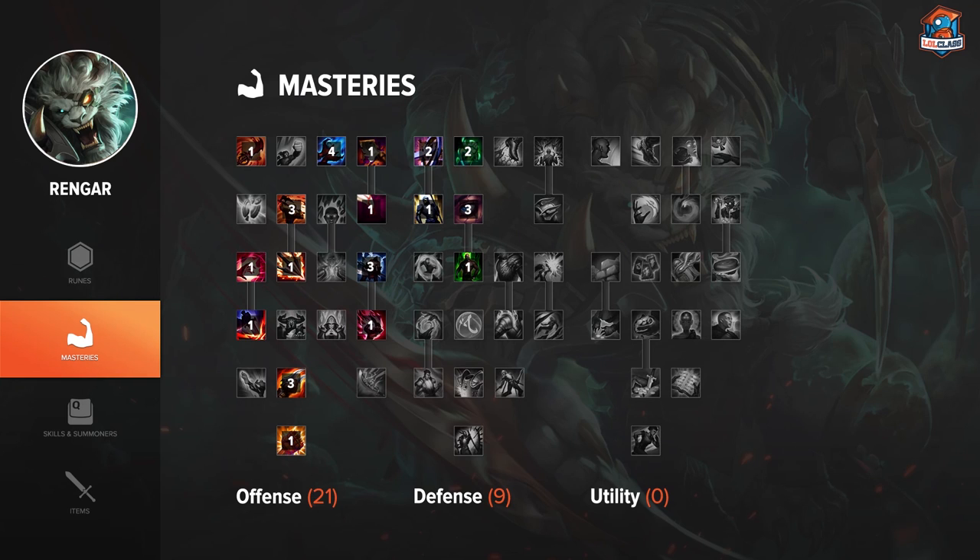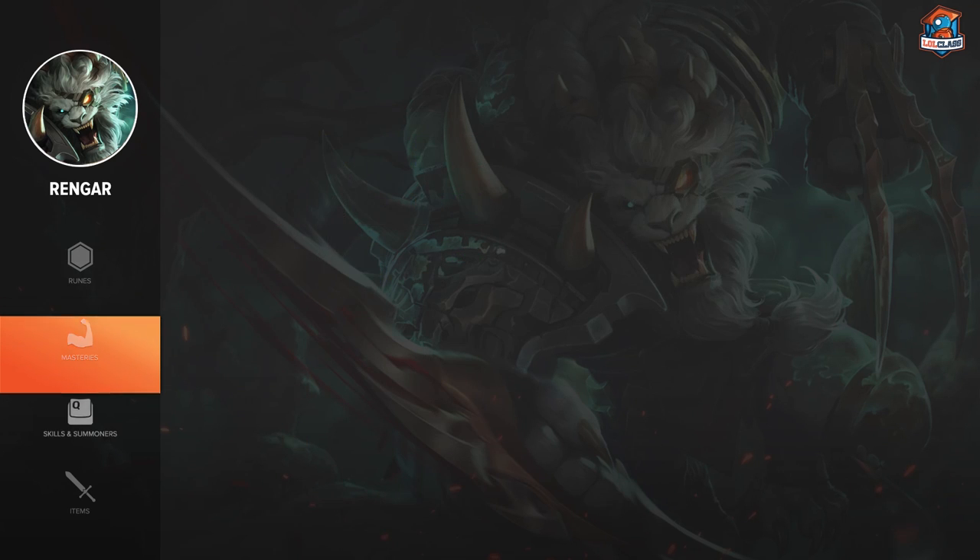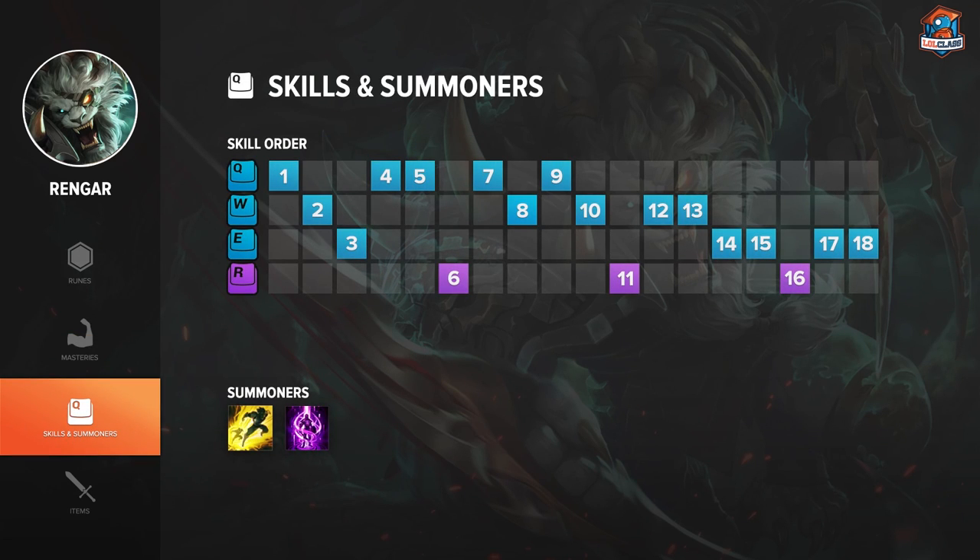For masteries on Rengar, I like to go 21-9. For skill order on Rengar, I like to max Q, then W, and then E. The reasoning for this is because at five stacks on Rengar, his E does the same damage whether it's level one or maxed. When maxing W second, you get more tanky stats and it does more AOE damage. When maxing Q first, it does the most damage out of all abilities and is your most consistent form of damage.